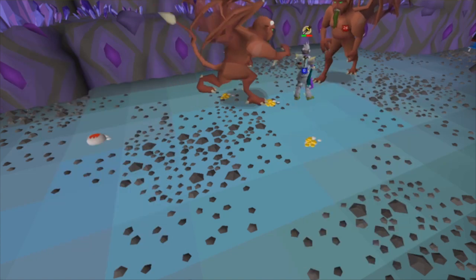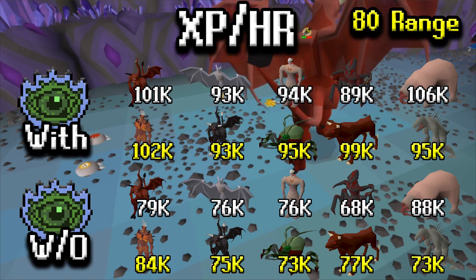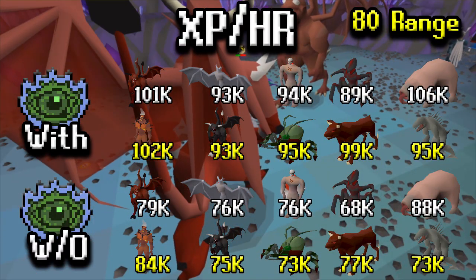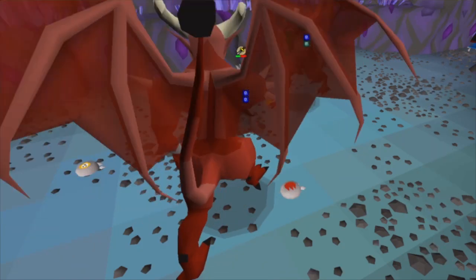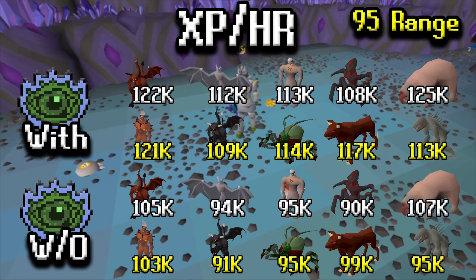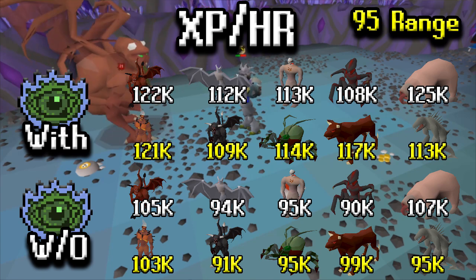Moving on to XP per hour at 80 range with Rigour — as you can tell, most of these numbers lie between the low 90s to mid 100s thousand XP, with about a 17k–19k range across those monsters. Without Rigour the XP rates drop pretty drastically, anywhere from 68k to 88k, so a 20k–28k range — a pretty significant drop overall going from Rigour to no Rigour. For the high-level 95 range setup with Rigour, you can expect a lot more XP, which makes sense at higher levels. The range there is about 17k, so not too big a spread.